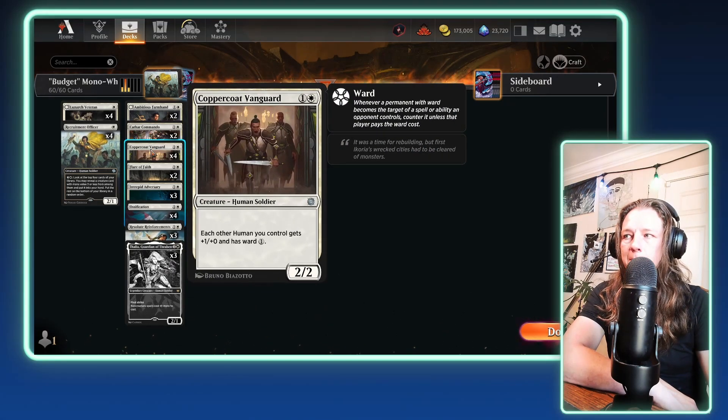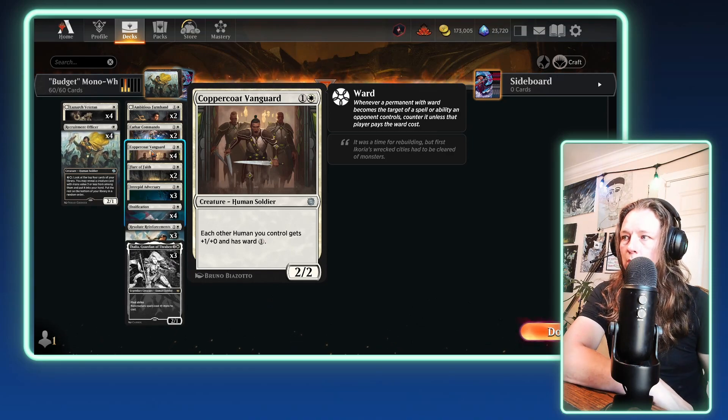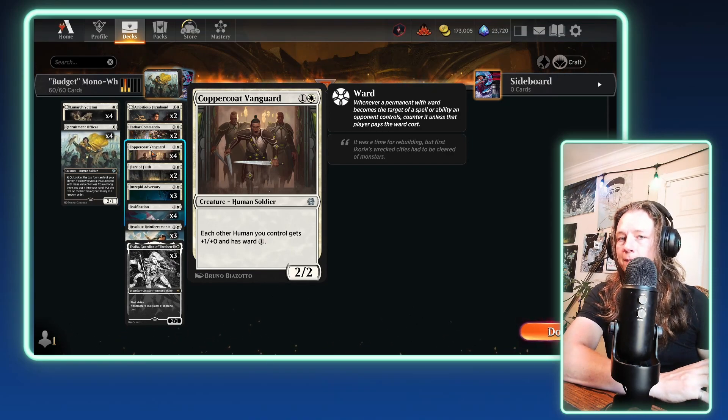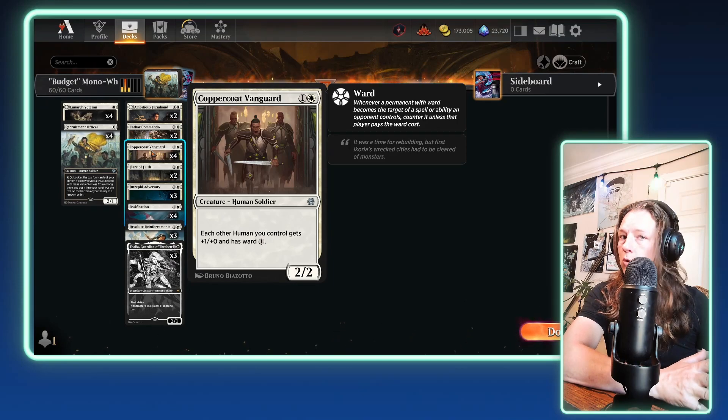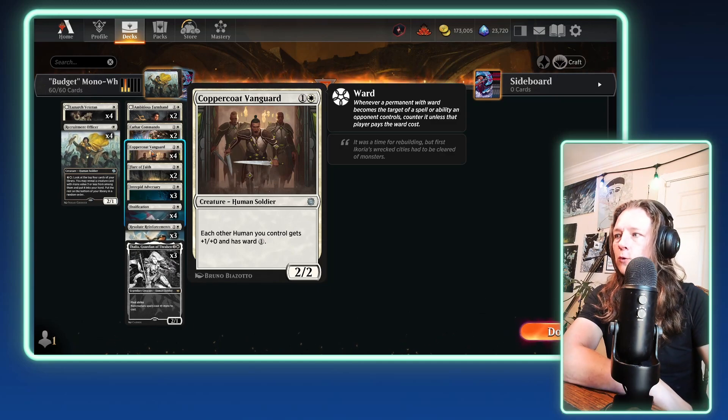Next up, we have four copies of Coppercoat Vanguard. It's going to be the thing you most want to be playing on turn two or three, which is why it gets a full four copies. It's a 1-colorless, 2/2 Human Soldier. Each other human you control gets +1/+1 and has Ward 1. That buff to attack power and the ward cost are both really good for this deck, so this gets a four-of include.